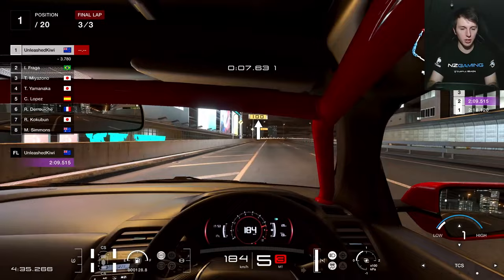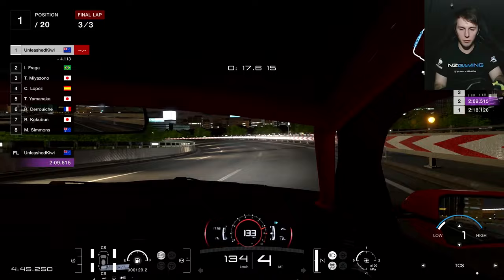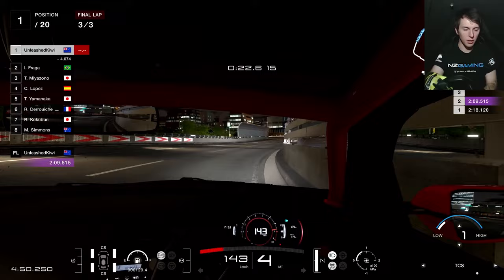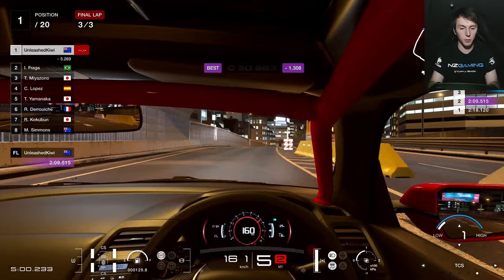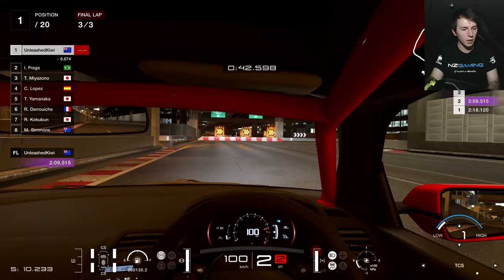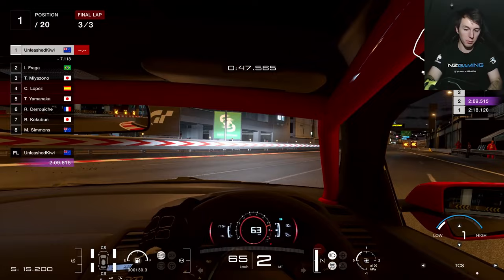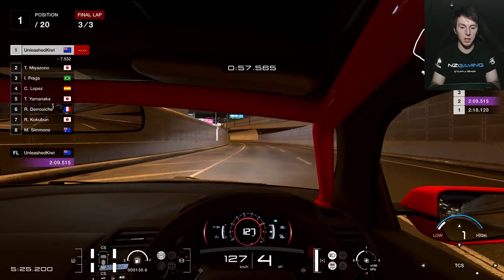Down to third gear, pick up the throttle around the apex. These turns you may have to lift depending on how you enter, but you can possibly take them flat. You just have to get the line right — if you haven't, do a wee bit of a lift to get around the corner safely. If you've carried good speed through here, you should be braking just before the 100 board. However, if you've gone a bit slower out of those turns, brake around under the 100 board. Now we've got a really long straight — it's very straightforward, so keep your line as smooth as possible to carry as much speed as you can through the bends up ahead.